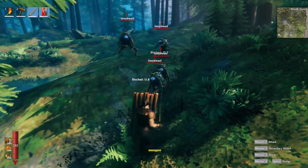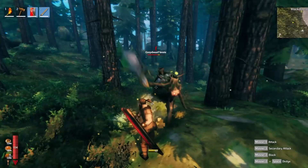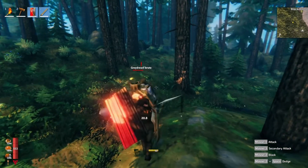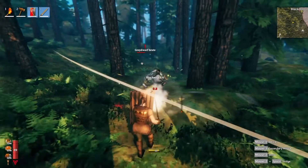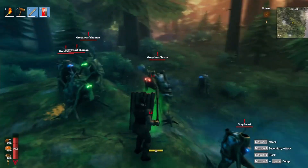Higher health will allow you to block more, and along with this is a new stagger bar. So if you favor stamina over health you'll actually have to be more careful with blocking, as you may find yourself staggered — similar to how we can stagger our enemies in game.